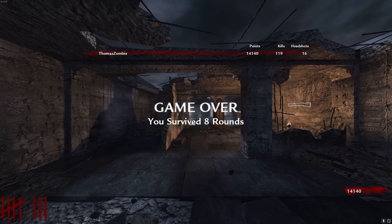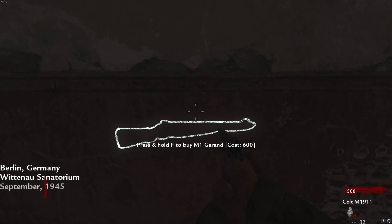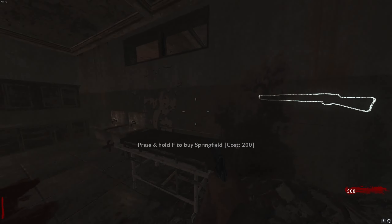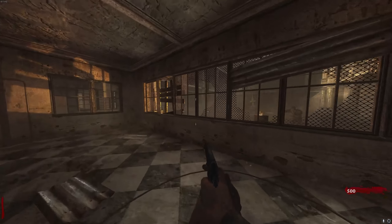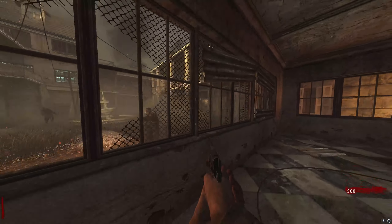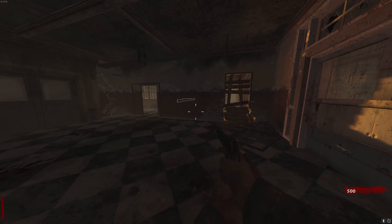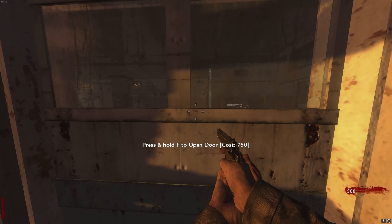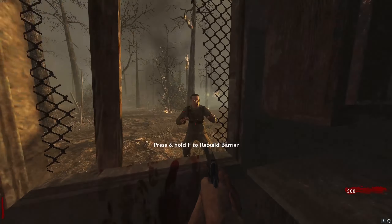Nacht doesn't have much to it — it's the later maps that have more. Here we have Verrückt. Just like the previous map, there's some redundancy: you have an M1 Garand, wall weapons, and a power switch somewhere. In the starting room there's something new: a perk machine. That perk specifically allows you to revive teammates faster, but now it's useless since online does not work — unless you had the game before servers went offline. If you're a new player, you won't be able to play with friends, so that perk is useless.